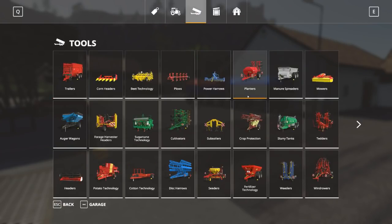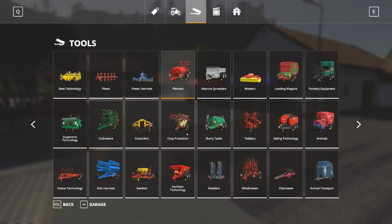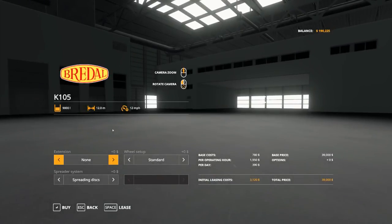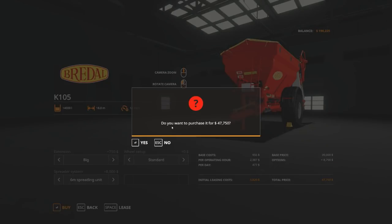We already have a planter, so now we need our lime sprayer. It'll be in fertilizing technology. These two are the only ones that can spray lime right now. This one holds 3200 — we'll buy this one since it's what I used in the other series. You can buy an extension that boosts it by about 5000, so it's totally worth it. You do want the spreading discs since it adds extra width — really really helpful.